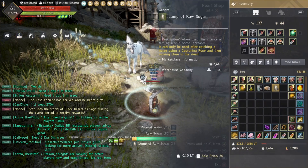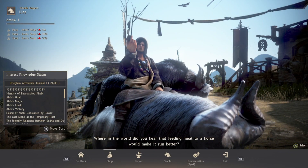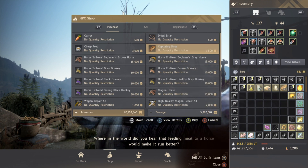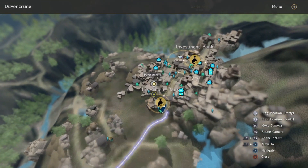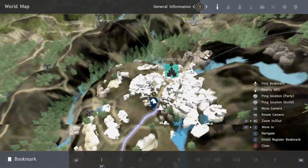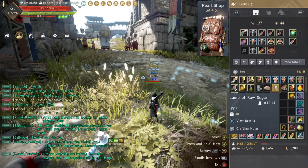That's all you need for the raw sugar. Next thing you need is capture ropes — go to the stable master here or any stable master to get them. I buy probably a hundred of them. In Duvencroon, buy this house right here — it's a level five horse ranch, adds five stable slots for eight contribution points. You're definitely going to need that to do this efficiently because you want extra tier fives in the bank with you.